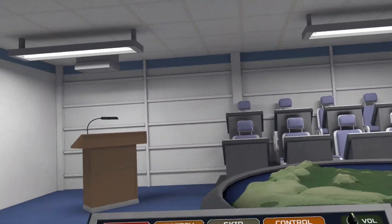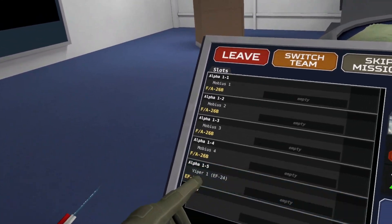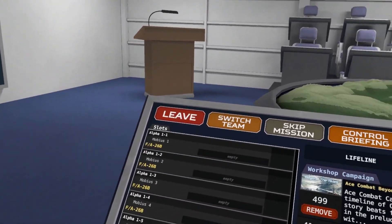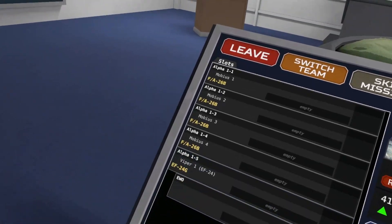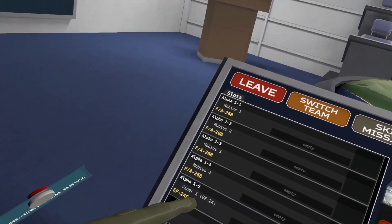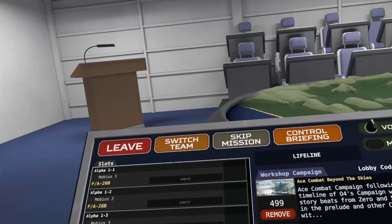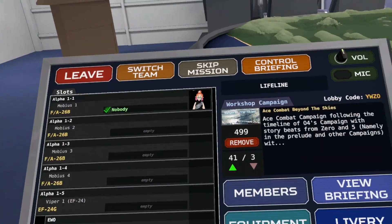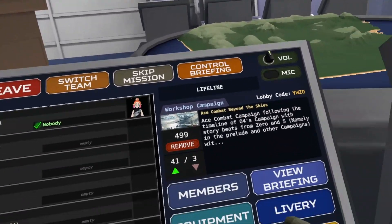Alright, so back into the Ace Combat 4 missions. This time we're actually getting in the F-826. Yay, much better than the T-55. We can also have a Viper-1 aircraft who flies an EF-24. Interesting — new aircraft unlocked! Yippee. Let's just stick with Mobius-1 with the F-826. Alright, to the briefing.